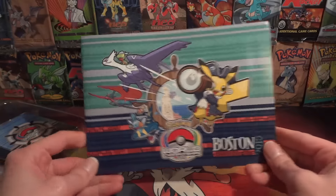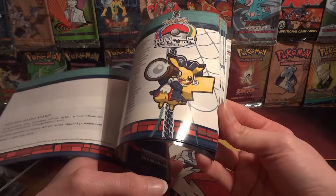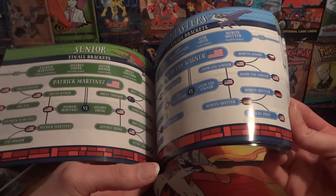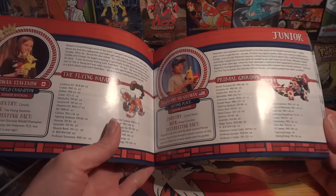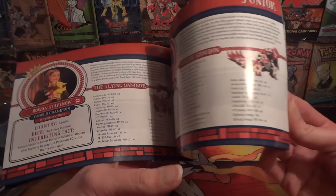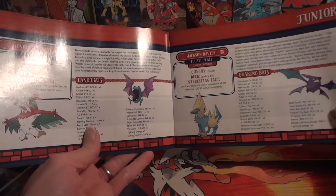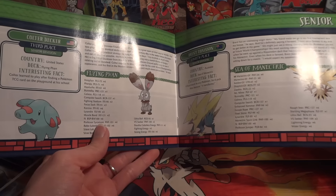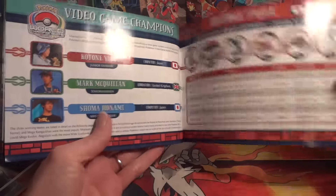There's lots of good stuff that you get, as well as the deck itself. A little info book that tells you all the countries that participated and the brackets for TCG and VGC. Top four from each division with a little info on each competitor and the decks that they played, some fun facts. At the end we also see all of the VGC information, so all the teams that they played.